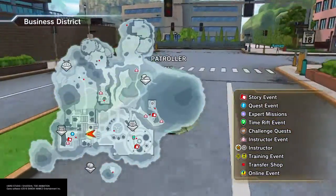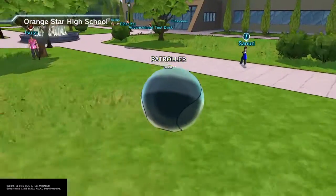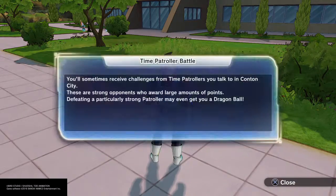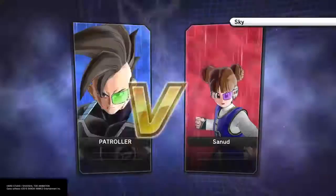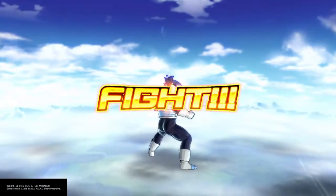And guys, you can do this multiple times to make it easier to get a Dragon Ball. You can go talk to this NPC over here — you have to fight her. The character's name is just 'Patroller' because if you don't change the name, he just gets stuck with that. This is proof that he's a brand new character.